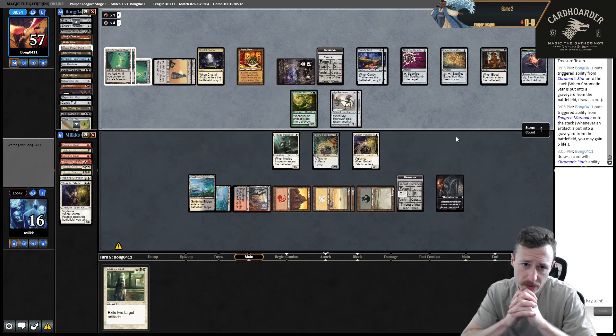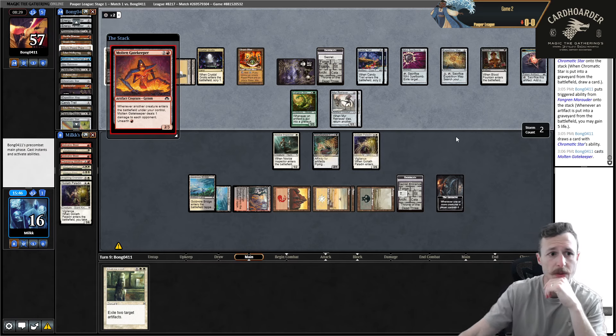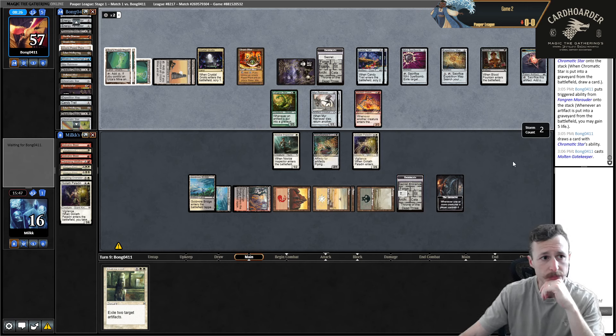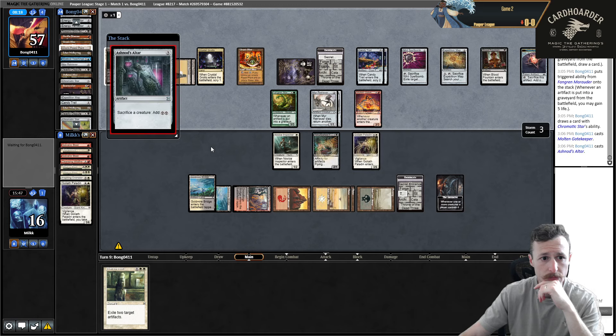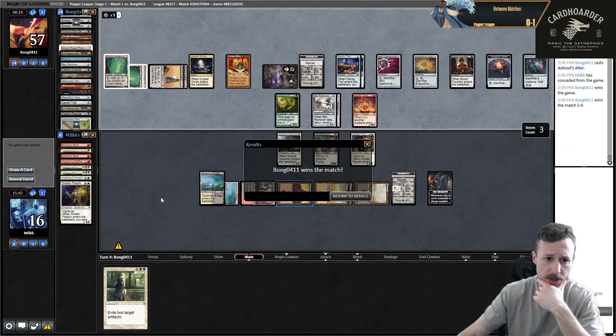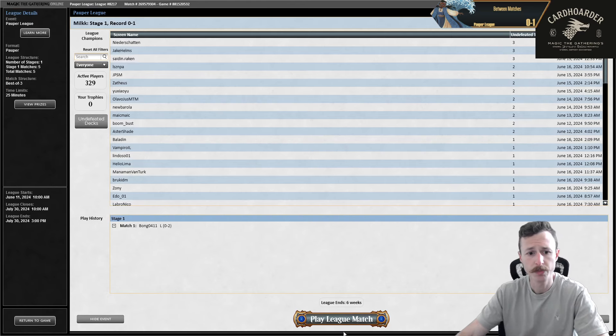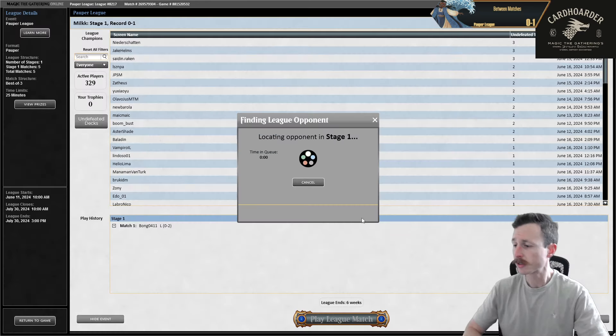They have Blood Fountain - but without enough Retrievers in their deck, they wouldn't be able to combo. That was a pretty demoralizing match. We just got completely destroyed. I should have made some different decisions. Quick 0-2. Let's go round two.